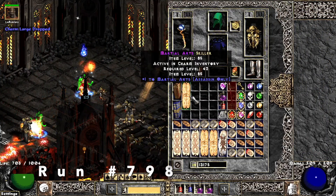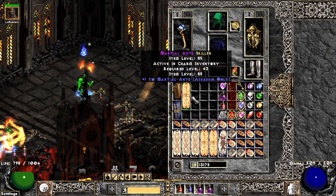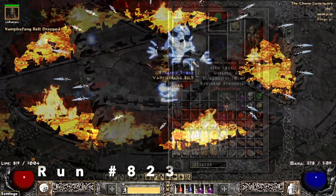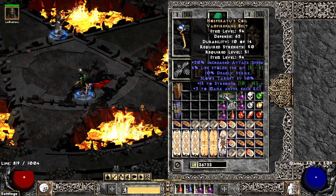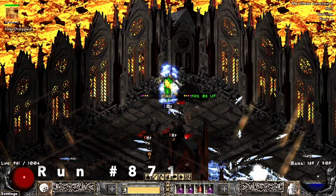Run 798, we find 1 to all martial arts skills — finally for my assassin, my second one. Run 823, we find a unique Vampire Fang Belt and this is Nosferatu's Coil — good for Amazon: deadly strikes, slow target, life steal, attack speed.